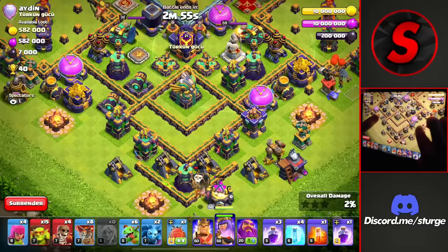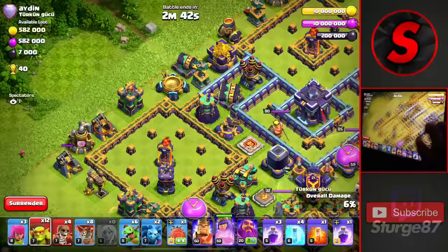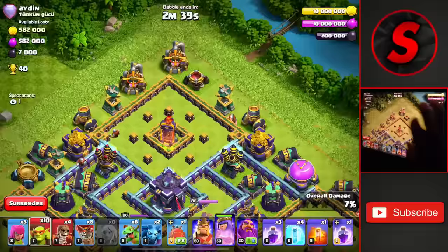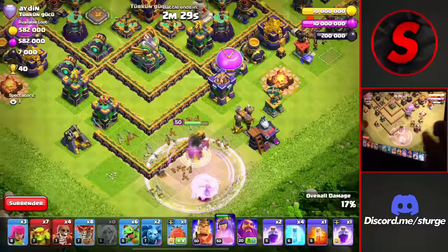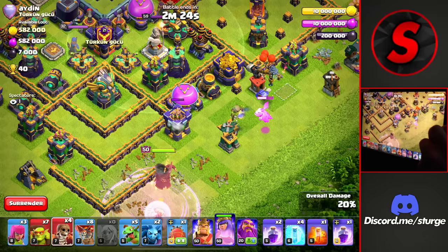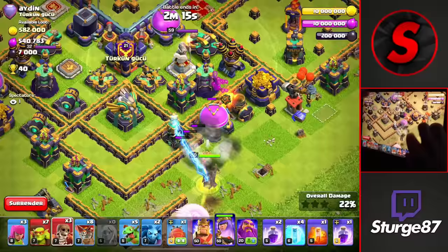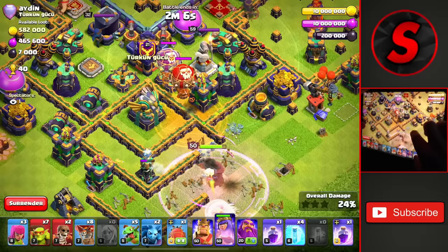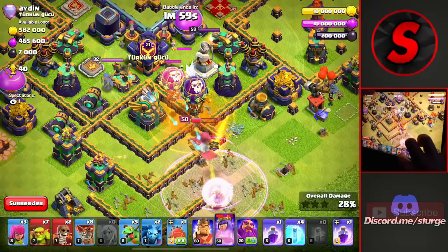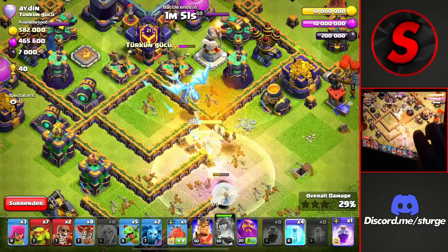We'll start to get some percentage with our queen charge, dropping some sneaky goblins around the outside. We drop a couple of archers and then more sneaky goblins towards the top and right side. We don't want too many out before the eagle artillery activates. We drop our rage spell as the queen gets pretty low, then create pathing towards the eagle artillery by taking down that army camp with the baby dragon, which lures the clan castle. We use a poison spell as an electro dragon comes out.